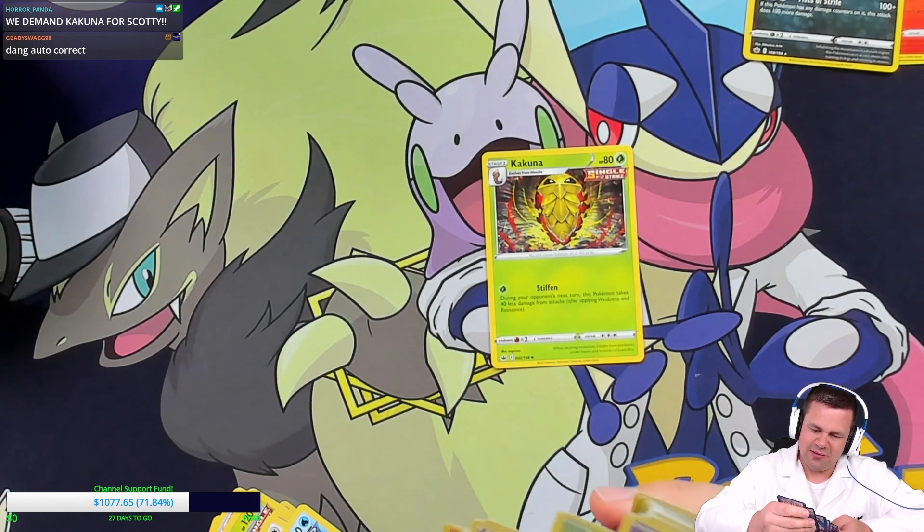Zangoose and Gastly for our rare and reverse. We're almost halfway through the first box. Rapid Strike Urshifu shows up with a Wheezing reverse — Slashing Claw and Rapid-Strike Fist Rush. I don't think we've seen Rapid Strike before, though it might have been a while. Kubfu and Walrein to end the first half — so we're 25% of the way through this double box opening.